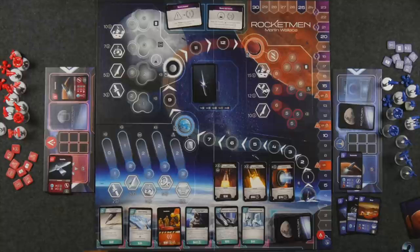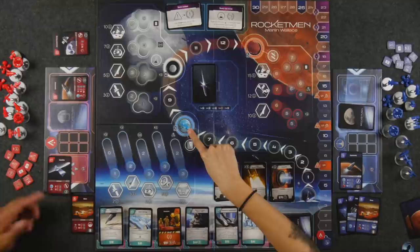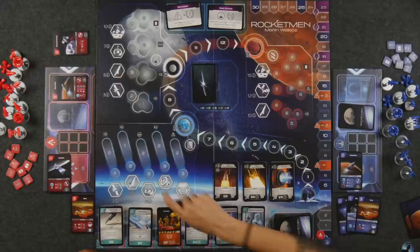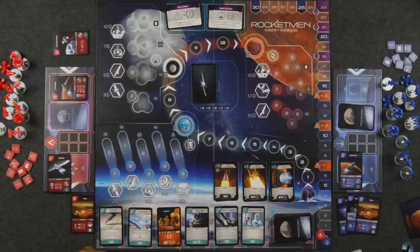Naveen's quick turn: he spends $10 to put a computer chip into his launch pad. He discards three cards and keeps one, then draws back up to six by reshuffling his discard. It's confirmed he's most likely going to Earth's orbit with the satellite mission but a different mission type than Monique — she went first so he chose the rocket mission to avoid competing for the same spot.